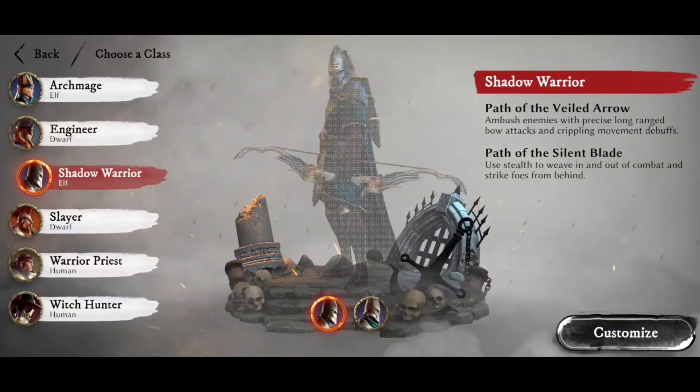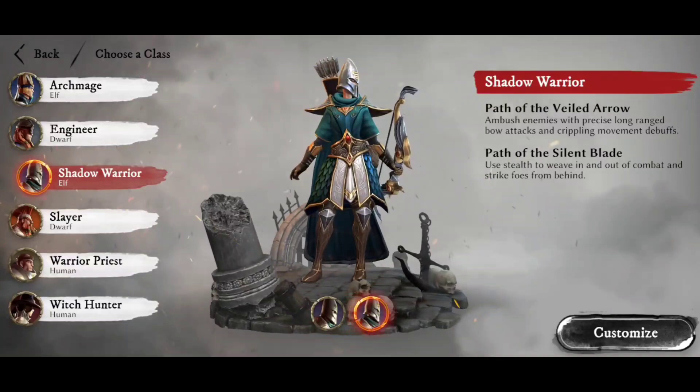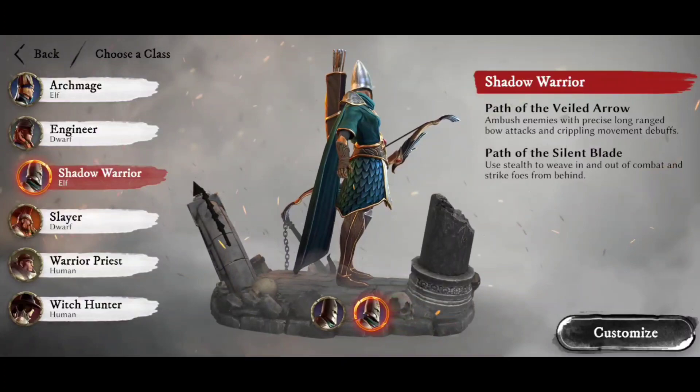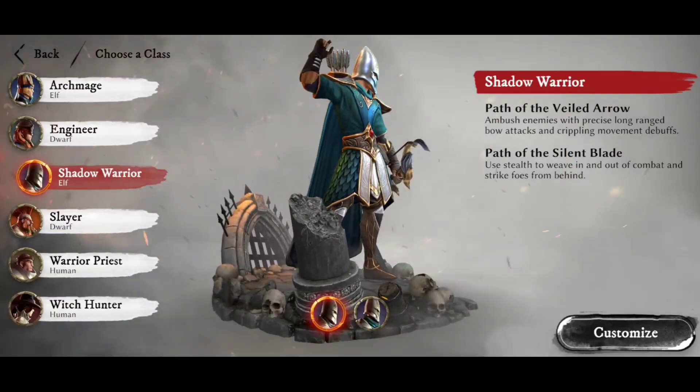Second up for the elves, we have the Shadow Warrior — a pure damage dealer. There are two different ways it can deal damage, but both versions are straight-up damage; you're not going to be tanking or healing as a Shadow Warrior. You have Path of the Veiled Arrow, which is all about standing at distance and shooting things with your bow, and Path of the Silent Blade, which is all about sneaking, turning yourself invisible, getting behind enemies, or sometimes avoiding them altogether. Either way, you are a pure damage dealer.